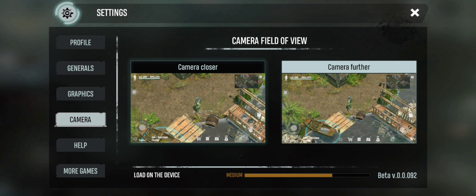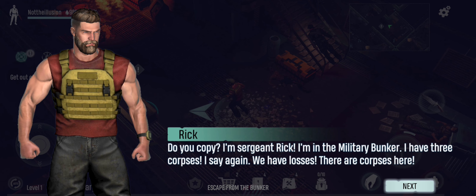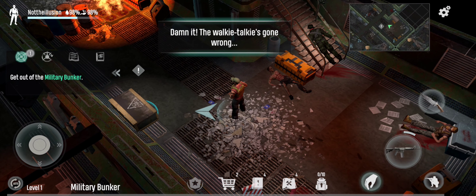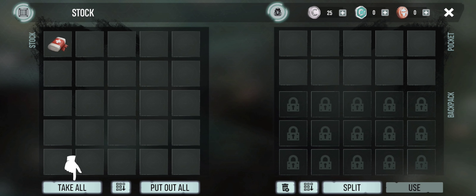We are all set to go. Who is this guy? Hello, Mr. Rick — what is he saying? We have losses, there are corpses here. Let's check on what that is — the inventory. I'll take that.